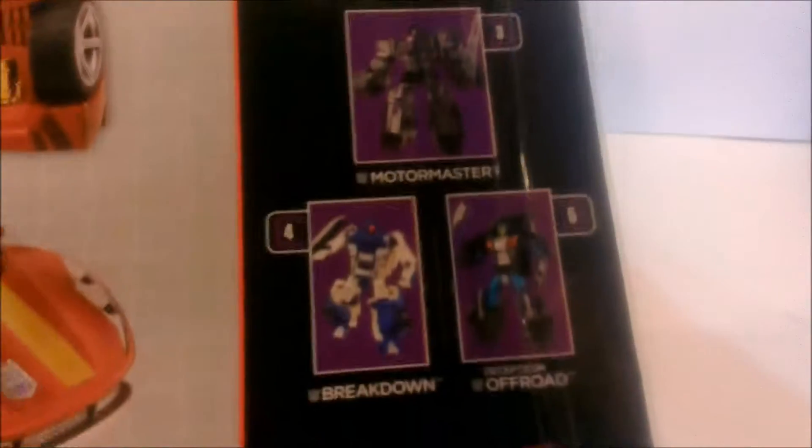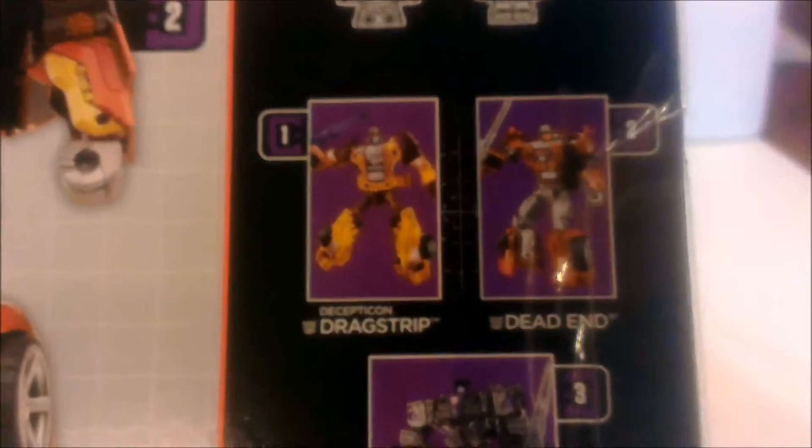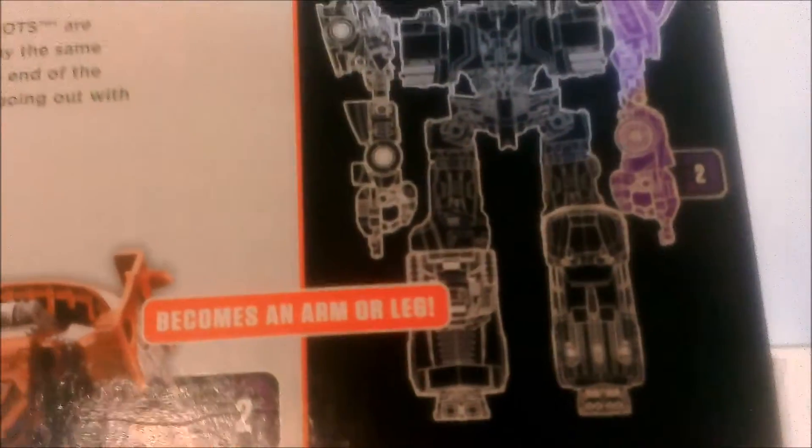For Menasor — awesome Menasor art right there — it says 'Combine' and then here are his buddies to combine into Menasor: Motormaster, Breakdown, and Off-Road. He is an arm, but he can be any limb since it's Scramble City.